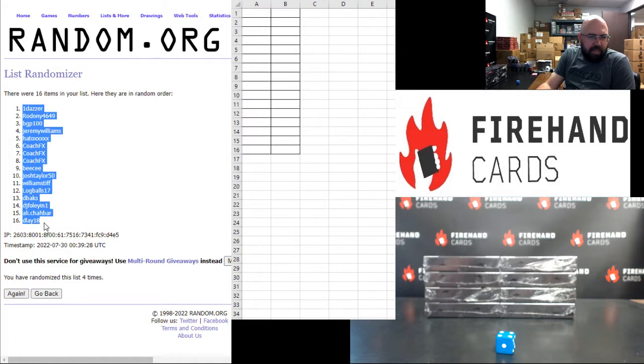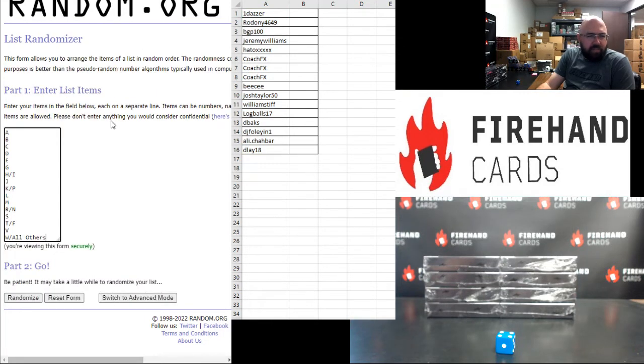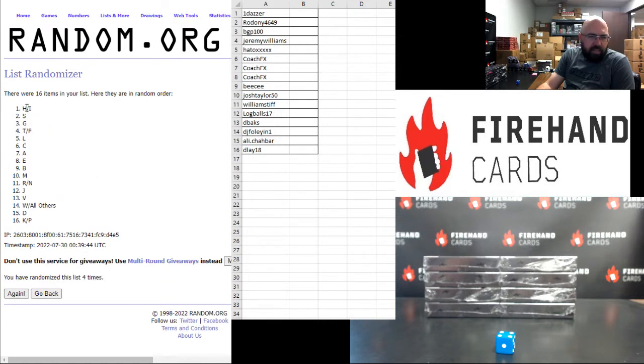One Dazzar up top, Delay at the bottom. All right, your letters: A up top, W and all others at the bottom — one, two, three, four. Letters H and I up top, K and P at the bottom.